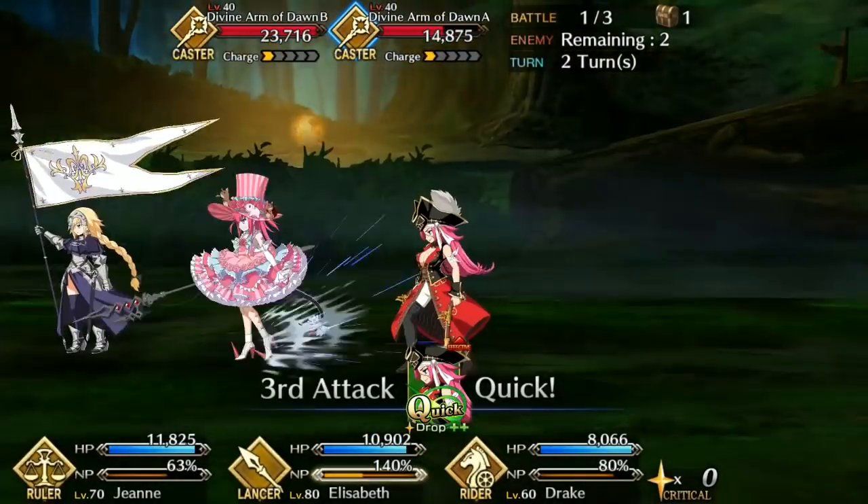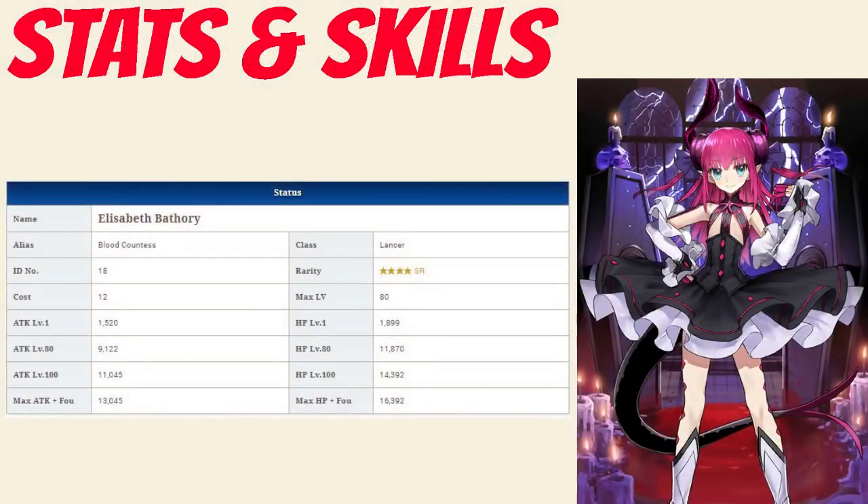Let's move on to Liz's stats. Liz has a max HP of 11,870 which is below average for a 4 star lancer but pretty above average when compared to the rest of the 4 stars. In turn her max attack stat of 9,122 is exactly in the middle of all the 4 star lancers and it's also average among 4 stars in general.